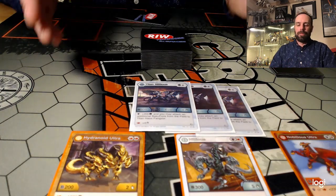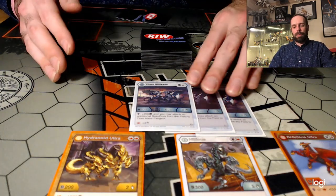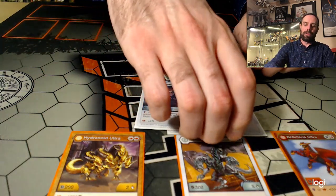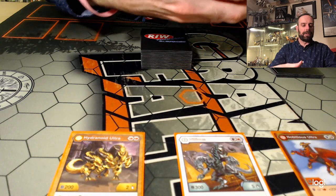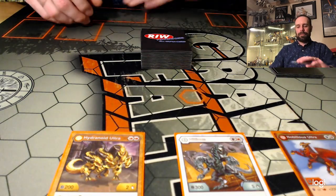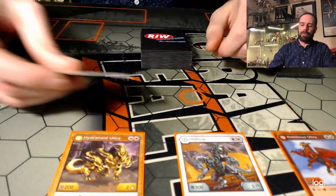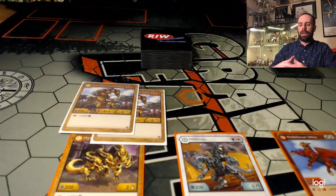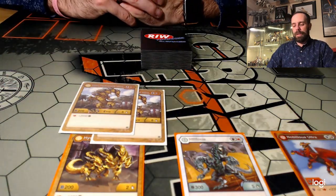Having that option in the deck makes Haas Titanilius incredibly powerful, so we absolutely run him at three copies. The other two evolutions I run are two Titan Hydranoid Ultras. This card is incredible — on a Red Fist we can get up to 2400 or 2450. Just absurd numbers.